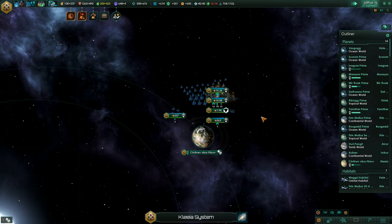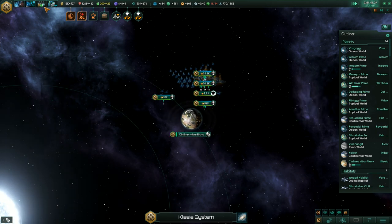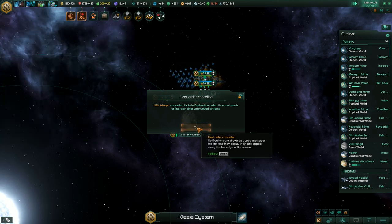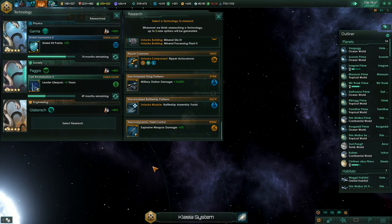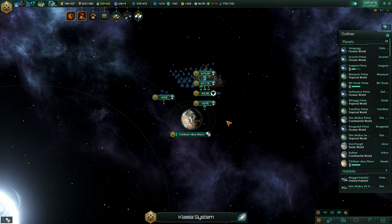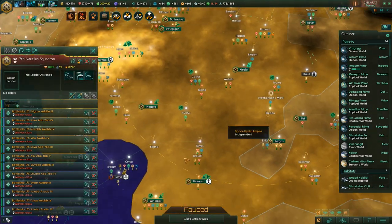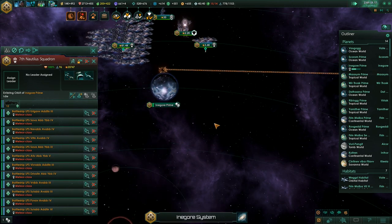A few more battleships while we wait. This should be enough once we are done with all of this. Battleship assembly yards research is done. The sub-fleet now has 20,000 strength - let's merge it with our main fleet. That's over 100k now. Nice - that's going to be enough.